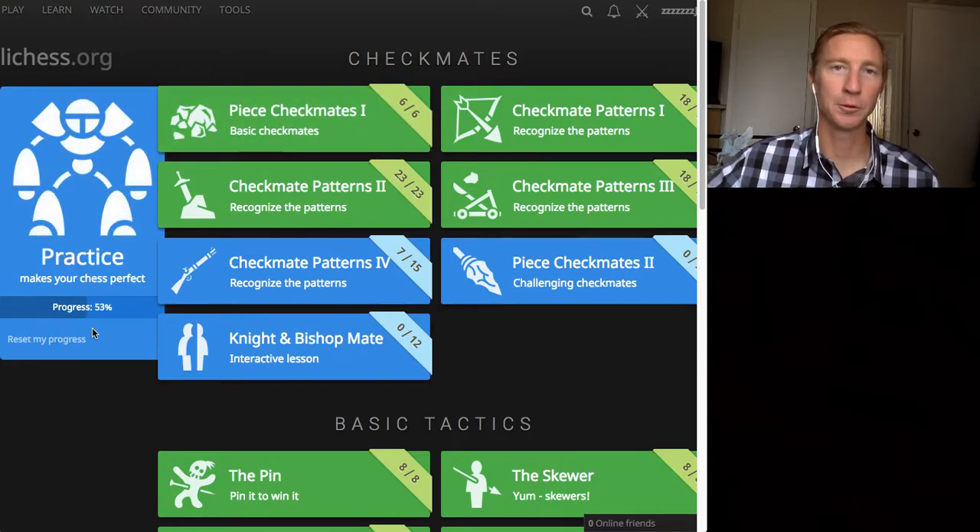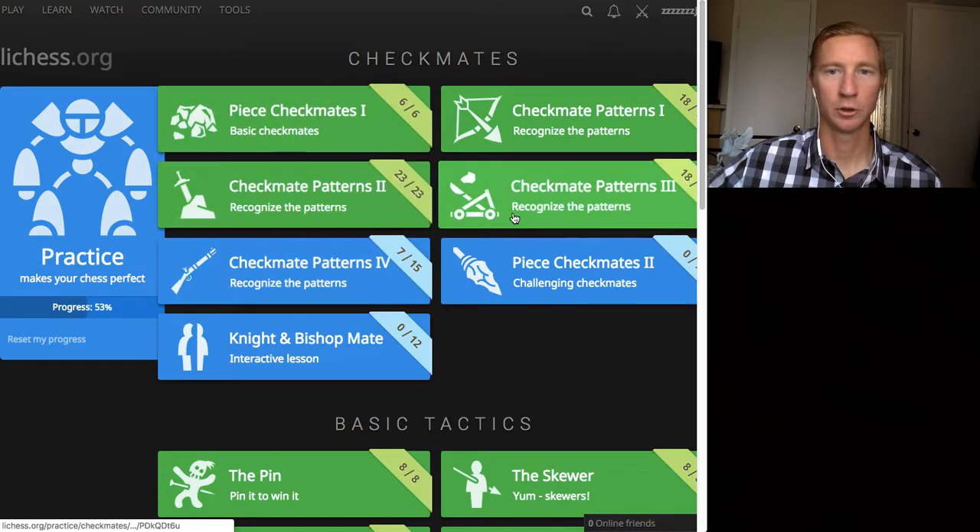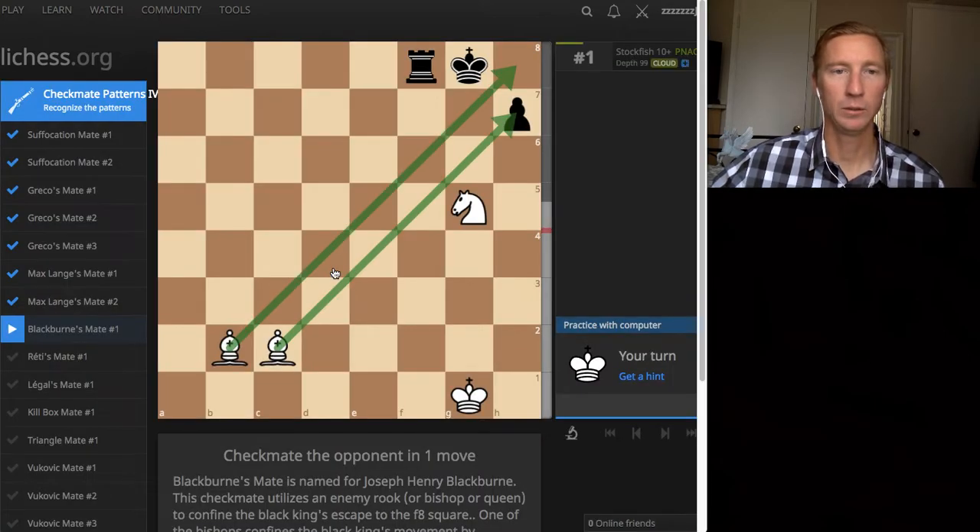So here's the progress: 53% checkmate patterns - we're almost there, just a couple more and that's it. Let's see how many we get today. Again, these are on LeeChess.org, so if you're ever on here, check them out. There are a lot of cool different ways to mate - obviously most of us mate with the queen.